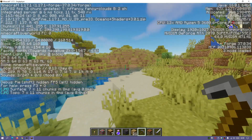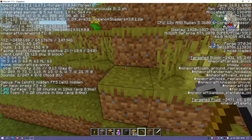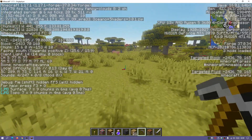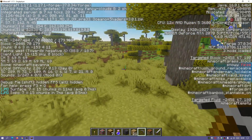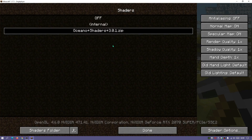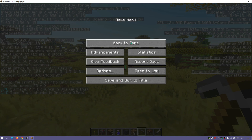If I press the F3 key, you can see on the top left it says Minecraft 1.17.1, Forge version 37.0.34 — that is the latest release of Forge. A few lines below that it says Optifine version 1.17.1, pre-33 release. In terms of shaders, I am using the Oceano shaders version 3.0.1.